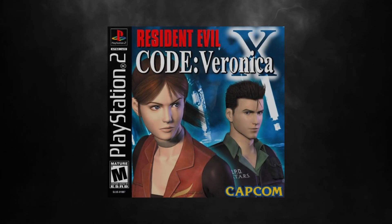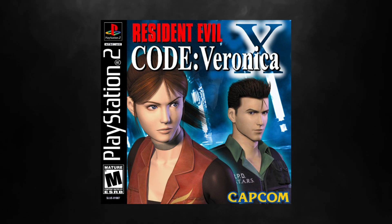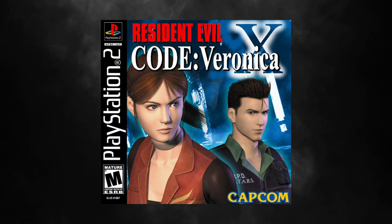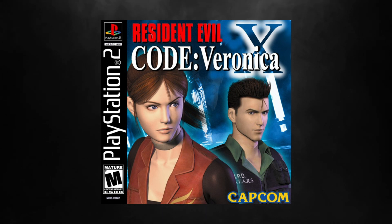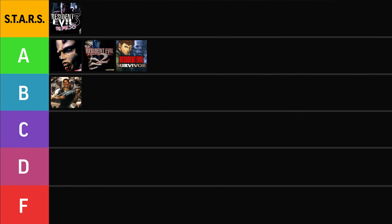Resident Evil Code Veronica. Code Veronica and Code Veronica X covers are basically the same, minus an X and some glow effects, so we'll lump them together. We get a pretty nice 3D render of Claire and Chris together for the very first time. Their expressions are a little lackluster and their hair is rigid, but it looks good for 2000. The red-green-blue color scheme is safe but works alright, and the classic Resident Evil logo with a simple subtitle has no complaints but nothing to write home about. I don't hate this cover since we do get Claire front and center, but it's lacking razzmatazz. Maybe if it used the zoomed-out picture of Claire dual-wielding her Calico M100Ps I'd give it more credit, but otherwise Code Veronica goes in the C pile.